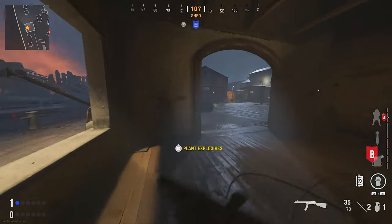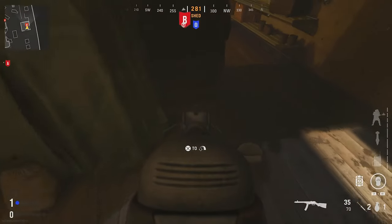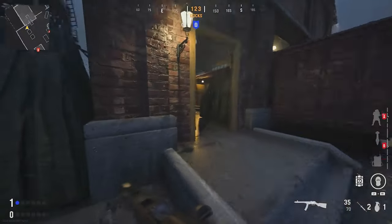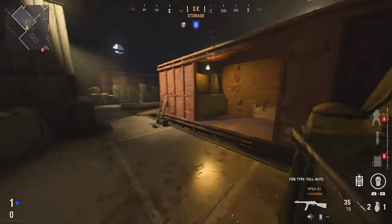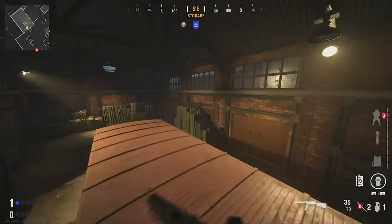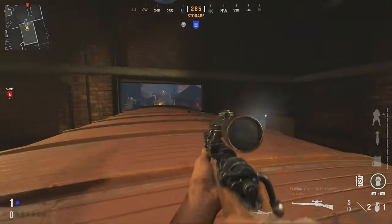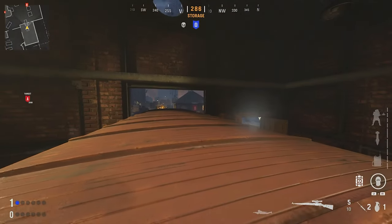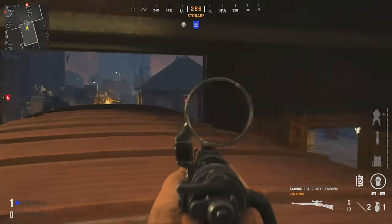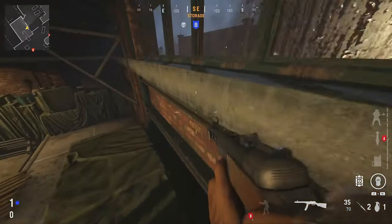First things first, you want to plant on this side. I'm not throwing the bomb down every time because the bomb in this game is really tiny, so I'm basing it more on enemy positioning. You can go on this train — lay on the train with the bomb planted and you can see the entire bomb site. You could do it with a rifle; I wouldn't recommend an SMG, but a rifle or sniper gets you easy wins.